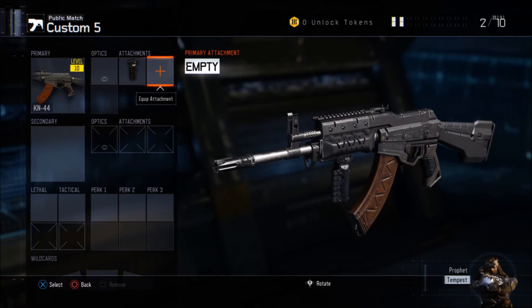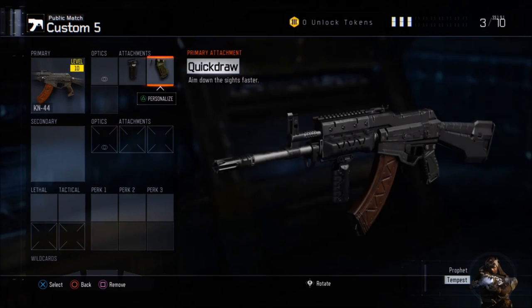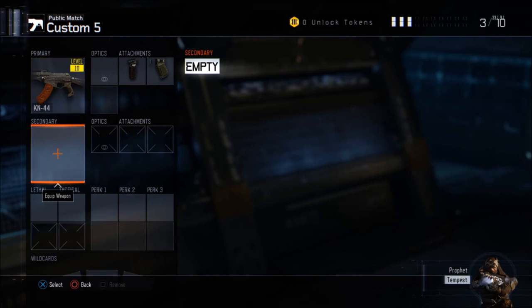Two attachments for this weapon. The first one is Grip — it's for better accuracy. The second one is Quick Draw, so you can aim down sight faster. Both these attachments you unlock at a low weapon level, so that's good for a starting class as well.